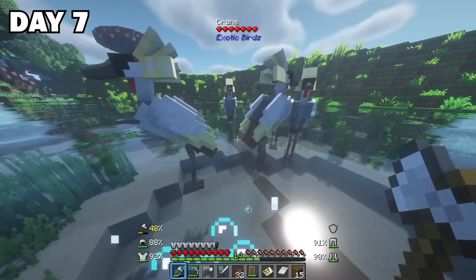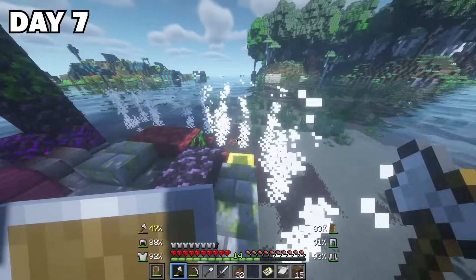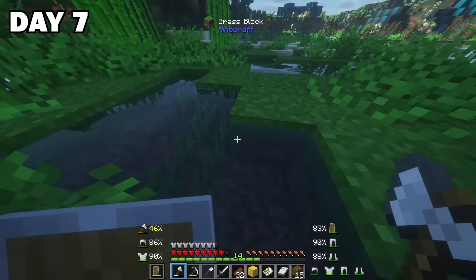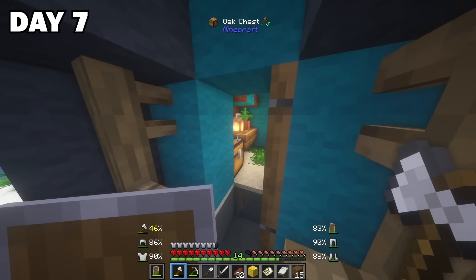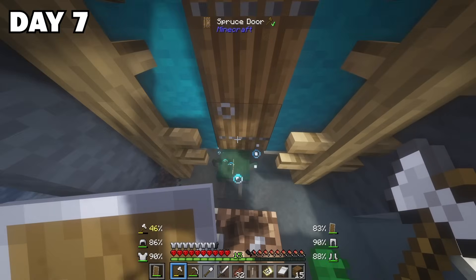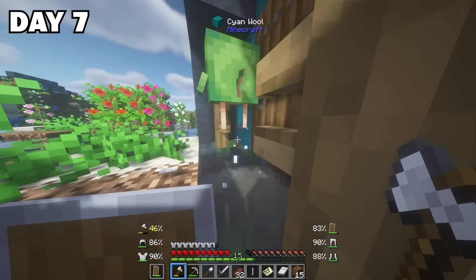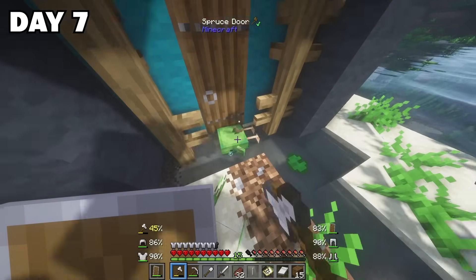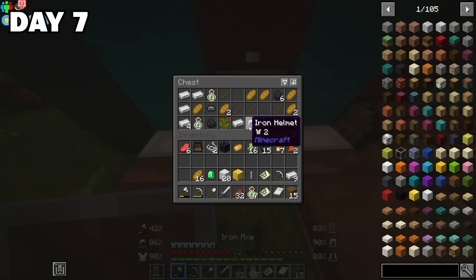After looting an abandoned portal, I found a campsite and began looting over there. I suddenly spotted this strange slapfish and clearly didn't know what to do, so of course I killed him just to see what he would drop — and I really regretted it, because you could actually take them in a bucket and he would have made an awesome pet.